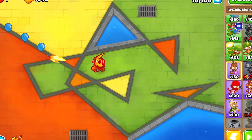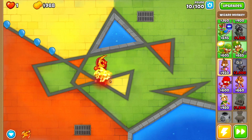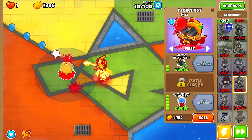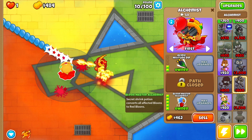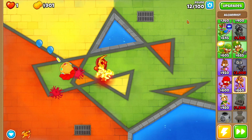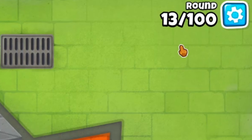Magic monkeys are probably the best class to randomize into because of course we have the super monkey, which is the most expensive tower in the entire game. Our first tower is actually amazing — a fifth tier alchemist, the balloon master alchemist. This is going to be one-shotting CMGs. The early rounds will be incredibly easy, but we have to go all the way to round 100, which is not going to be easy at all.